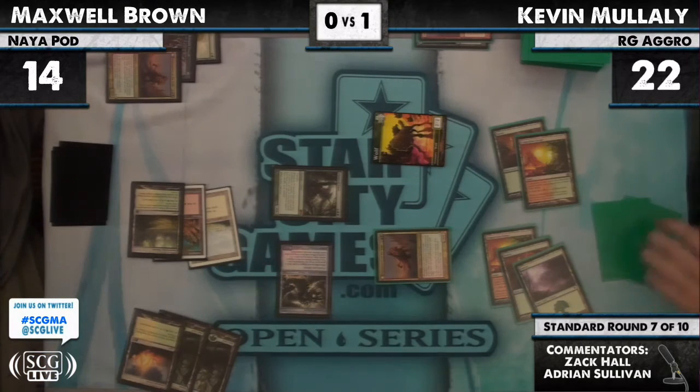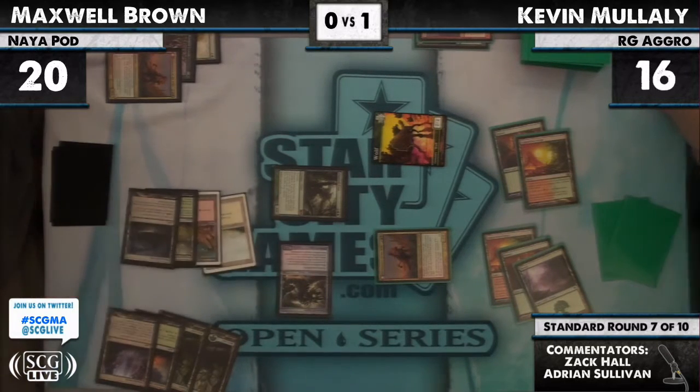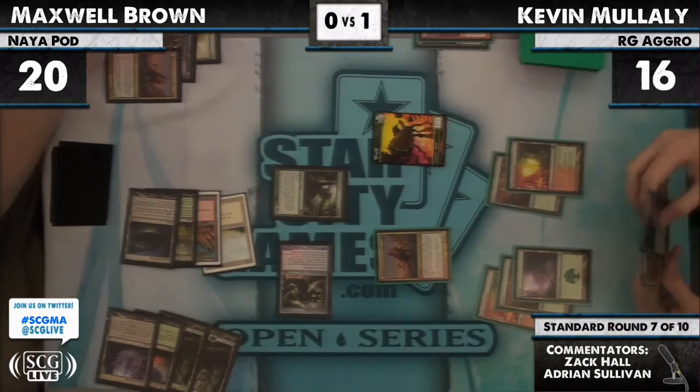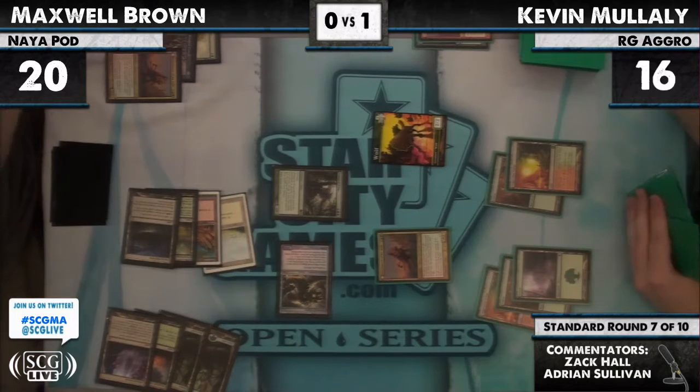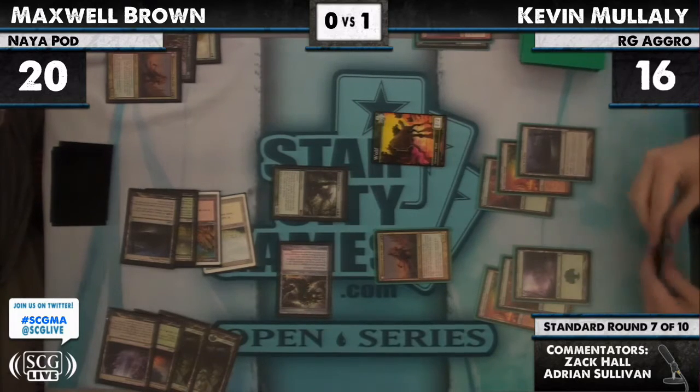Primeval Titan goes and gets Wolf Run and Nexus. Kevin has a Zealous Conscripts — that's three, nine, eleven, thirteen damage. That is not a kill — not even close, considering next turn Max will just gain six more life plus the Wolf Run pump. There's a Wolf Run of his own too. One, two, three, four — Huntmaster not great when your opponent's going bigger.